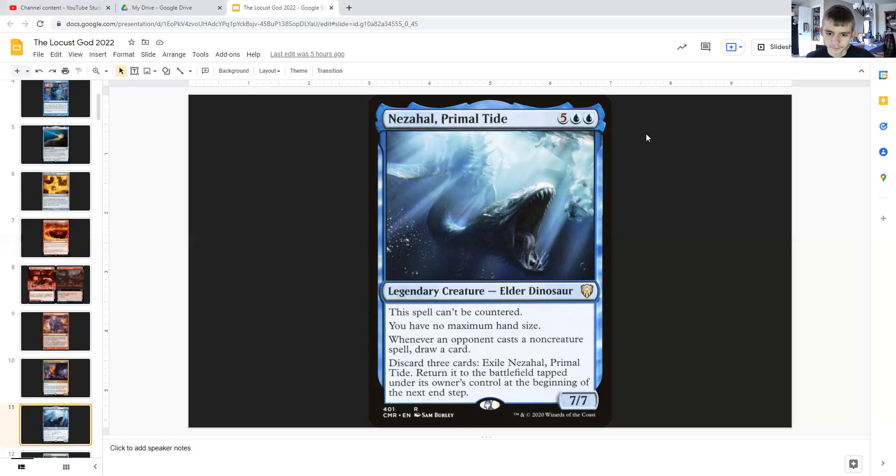Zacama, Primal Tide: for five generic and double blue, it is a legendary elder dinosaur that cannot be countered and gives you no maximum hand size. It's a 7/7, and whenever an opponent casts a noncreature spell, you draw a card. You can discard three cards to exile and recast Primal Tide and return it to the battlefield, getting it back under your control at the next end step. So keep this thing safe, have it keep drawing new cards — it cannot be countered and it removes your maximum hand size, which is very important.